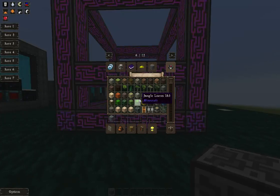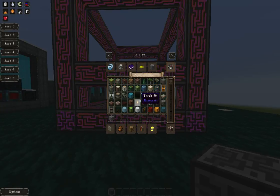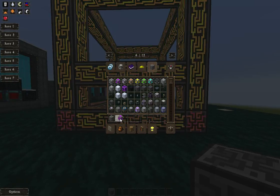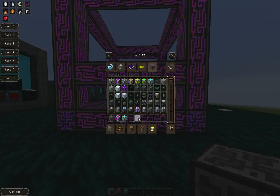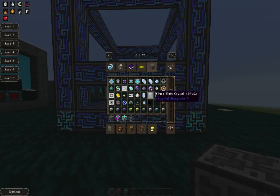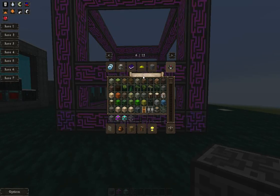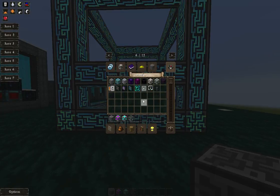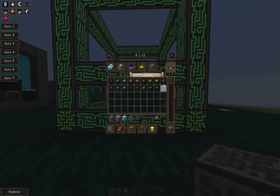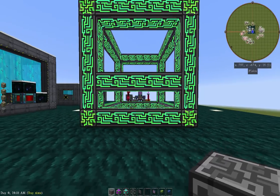The next item I need is a co-processing unit, a crafting storage, and molecular assemblers. We're also going to need interfaces — there are two types and it's very much personal preference: the block interface and the flat interface. We're also going to need some smart cabling and pattern terminals.